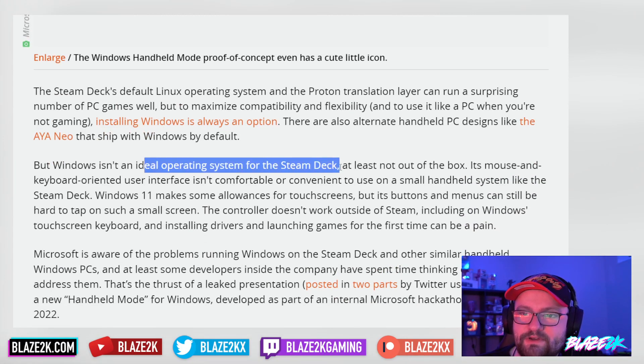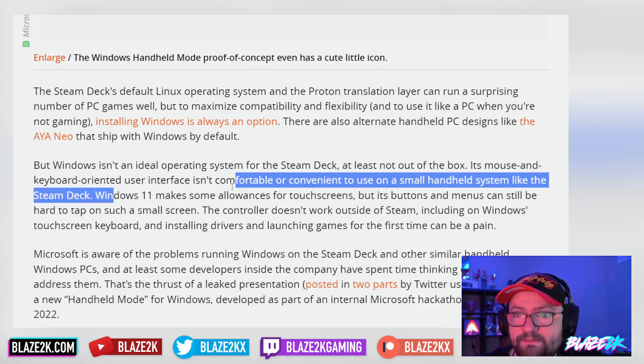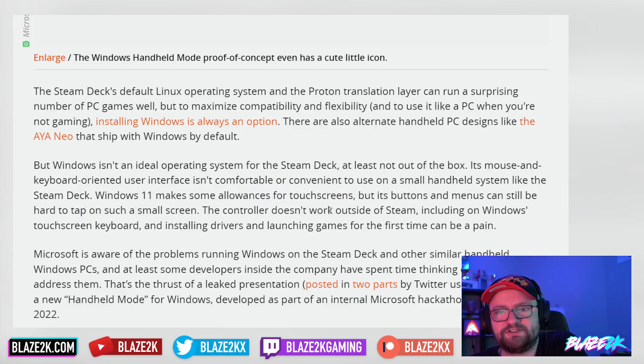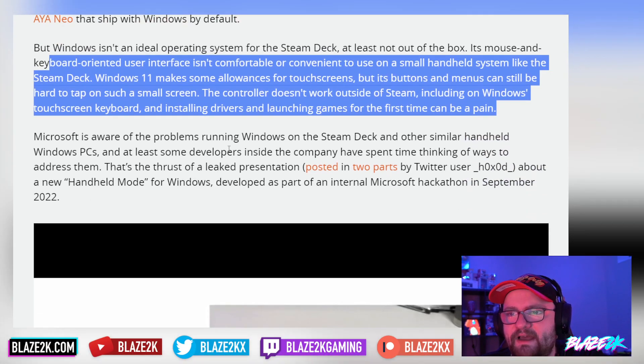There's also handheld PC designs like the Ayaneo that ship with Windows by default, but Windows isn't an ideal operating system for the Steam Deck out of the box. Its mouse and keyboard oriented interface isn't comfortable on a small handheld. Windows 11 makes some allowances for touchscreens but buttons and menus can still be hard to tap on such a small screen. The controller doesn't work outside of Steam, and installing drivers and launching games for the first time can be a pain.